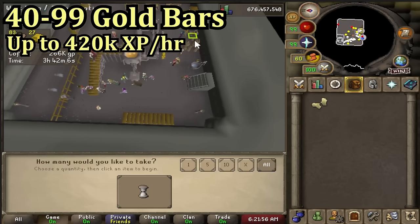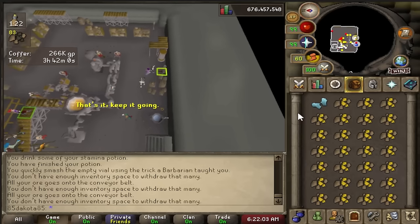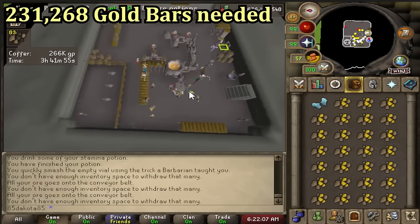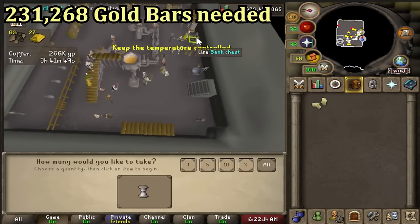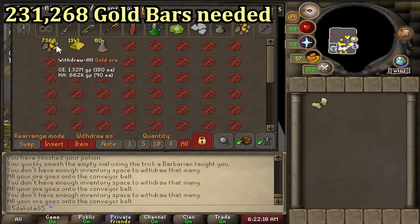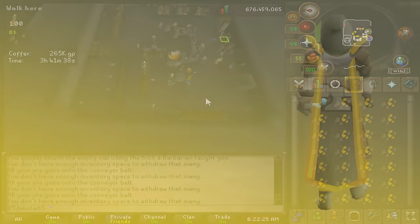Gold bars could max out at a little over 400k XP an hour if you're tick perfect, though I usually expect more like 300 to 320k XP an hour over multiple hours. Level 40 to 99 is a lot of XP, requiring 231,268 gold bars. I prefer gold bars because you get faster XP, save some hours, and then can make up for the money doing other activities in those hours saved — but there are other options that aren't costly and may even make you some cash.